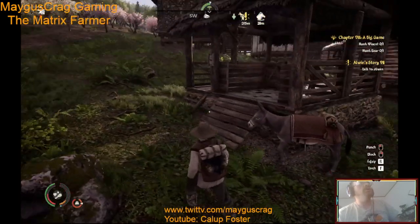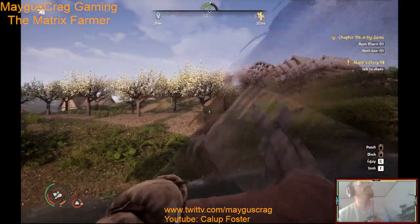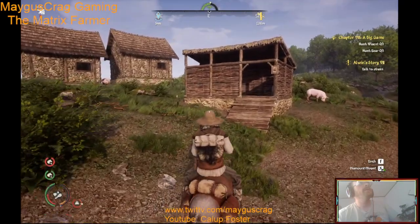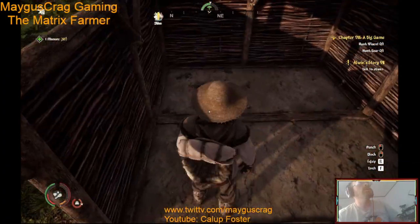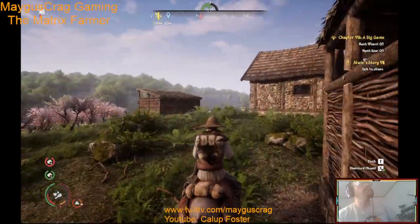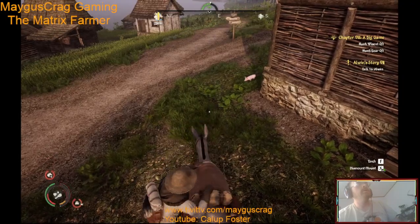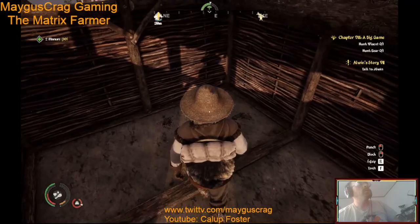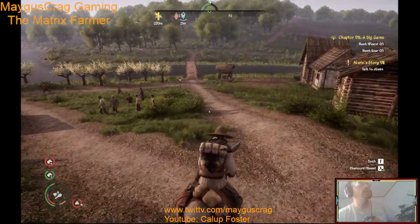We'll leave the donkey right here. It's odd that he deposits manure on this side when I always park him on the other side, but whatever — it works. Let's check the pigs. We had two piglets over here in this one, but they may have grown up. Not a lot of manure from them. Here's my other pigsty next to the orchards — there's a piglet. I did gather manure this morning, so I'm surprised more isn't there.